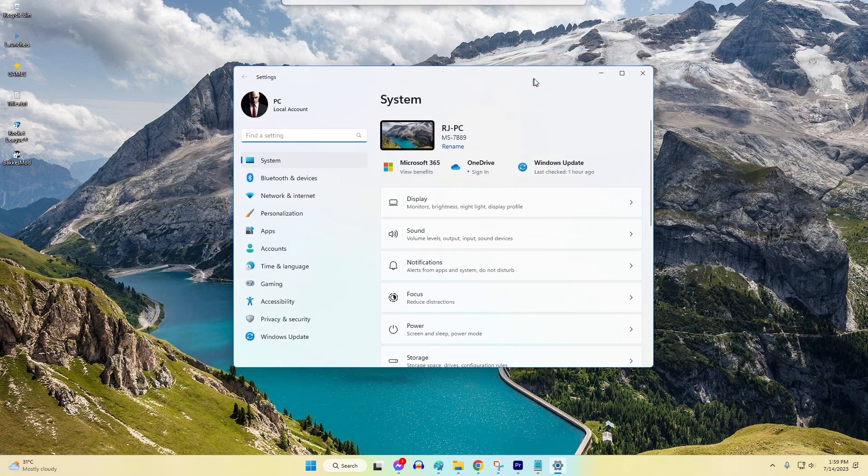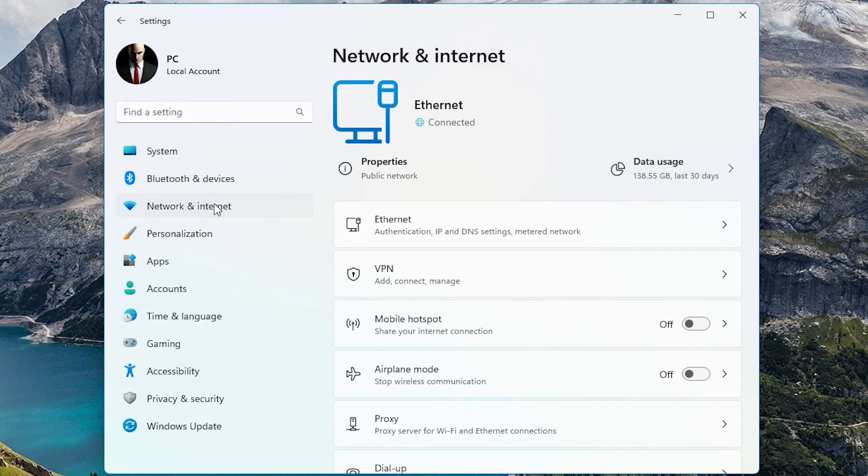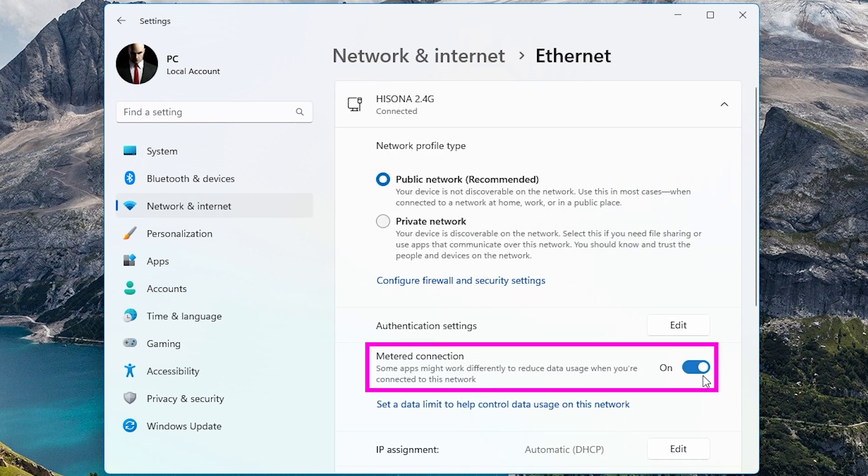Here's how: press the Windows key plus I to open the Settings app. Go to Network and Internet, select Wi-Fi or Ethernet depending on your connection type, and toggle on the 'Set as metered connection' option.